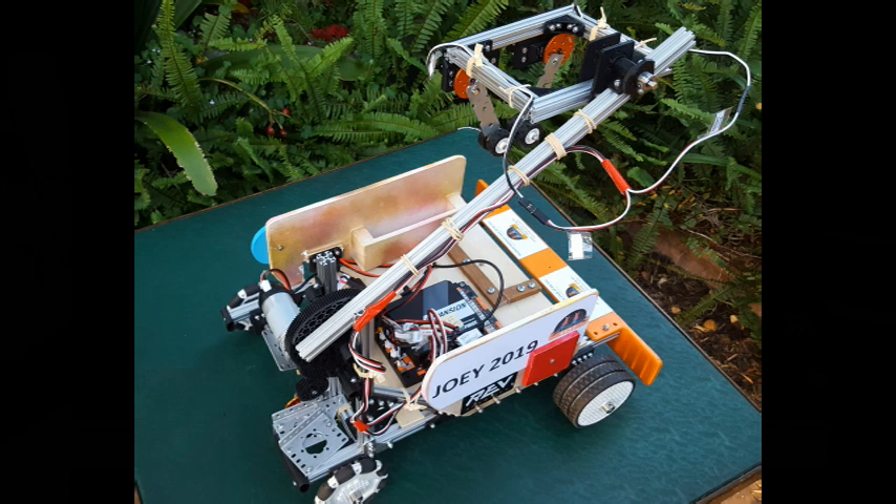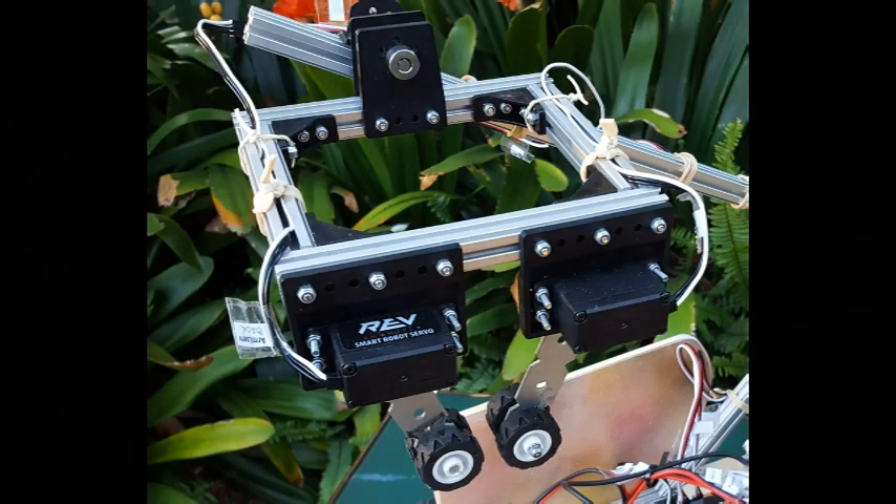A piece of angle iron has been used to make the orange bumper at the back, also to put more weight on — otherwise the wheels tend to slip on the foam of the playing surface. The arm cradle has been modified to fit the Skystone stones better. After some experimentation, the depth is 15 centimeters and the width of the cradle is 11 centimeters.